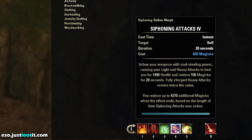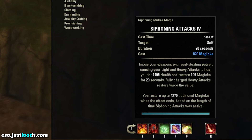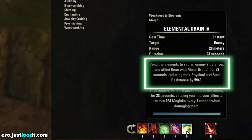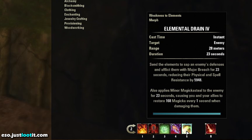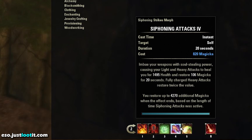Next, we've got Siphoning Attacks. Imbue your weapons with soul-stealing power, causing your light and heavy attacks to heal you yet again — that's the fourth ability that's healing us here — and restore 106 Magicka for 20 seconds. This ability is fantastic for not only bringing in life but bringing in Magicka, which is going to be one of the reasons that this character has some of the best sustain out of all the Magicka characters I've played. Not only that, we're going to slot Elemental Drain, which is going to weaken the enemy by putting major breach on them, reducing their resistance to our damage by 5,948. So they're going to be taking quite a bit more damage when this ability is cast on them. Be sure to cast this on any large mob, any mob with a lot of health, and of course bosses. It also applies minor magic steal to an enemy for 23 seconds, which is going to give you 168 Magicka every one second while you're damaging them, further improving your sustain.